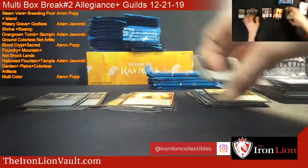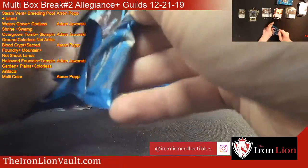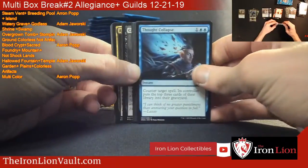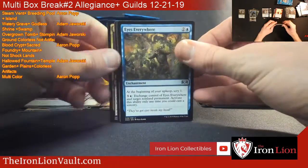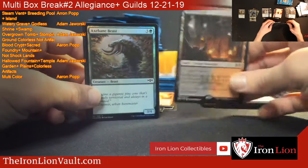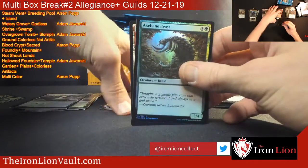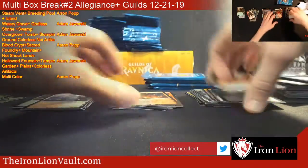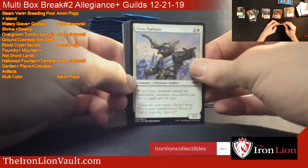That last box was a little weird too - we didn't have any duplicates. That was strange, never seen that before. Got a good feeling about this one. Blood Crypt - there we go, shockland number two. That one is going out to Aaron. And we got a foil beast. Blood Crypt was still about 14 bucks, so not a bad pull at all.